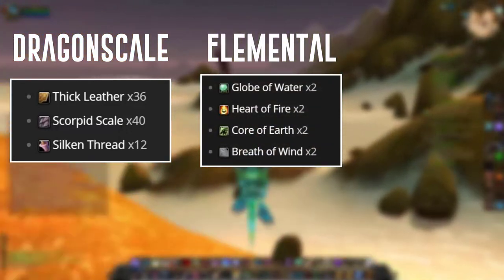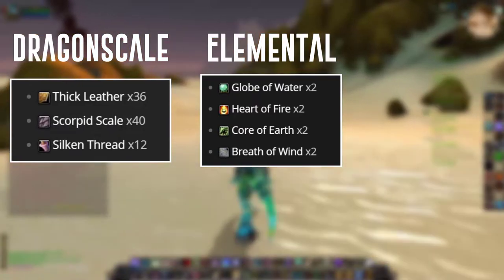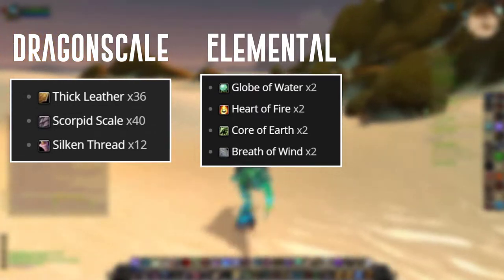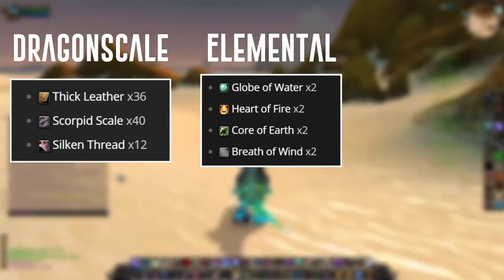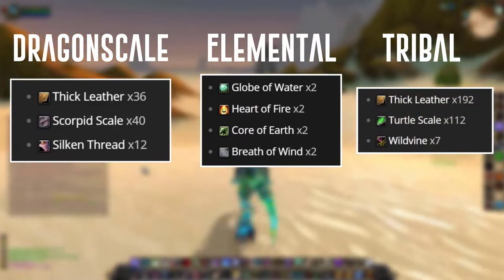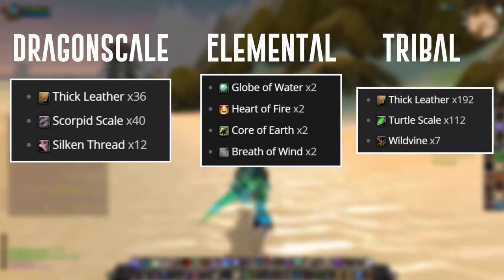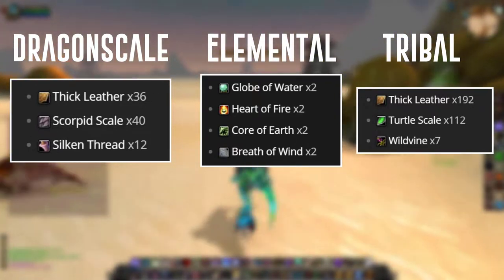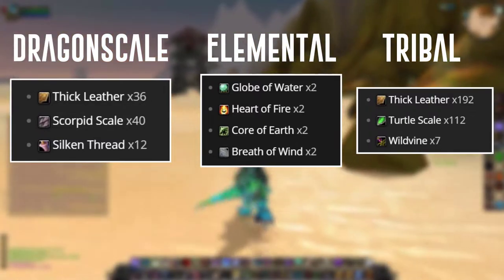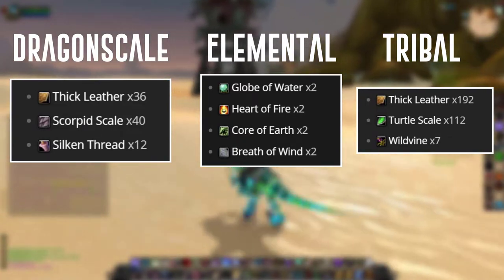For elemental, you're going to need two Globes of Water, two Hearts of Fire, two Cores of Earth, and two Breaths of Wind. For tribal, this is the biggest one — you need about 192 thick leather, 112 turtle scales, and seven wild vines. Yes, for all our tribal leatherworkers back in Classic, this one really hurt compared to the others, but it is what it is.